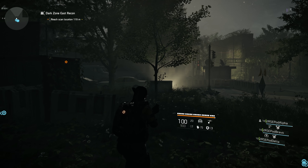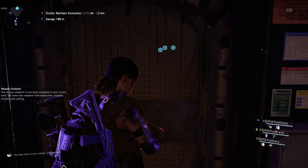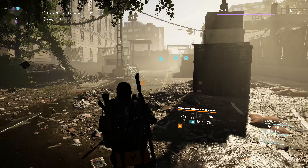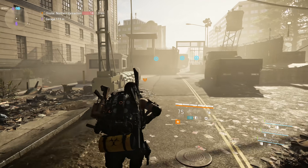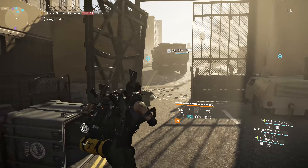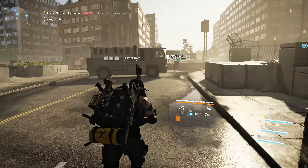The Dark Zones have story missions, which serve as your introduction to them and some of their mechanics. As with the first game, in the Dark Zones, some loot — like the loot you get off of enemies or in containers — is shared loot, meaning it's first come first serve, which is going to be an issue in Occupied Dark Zones with friendly fire on.